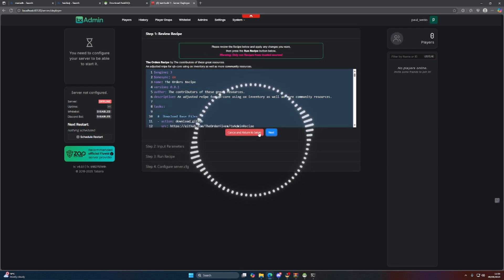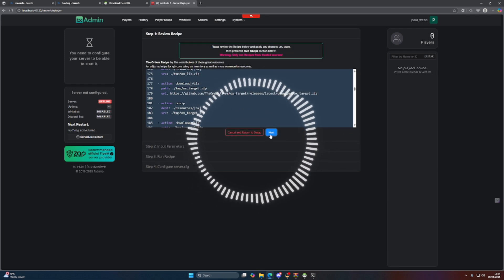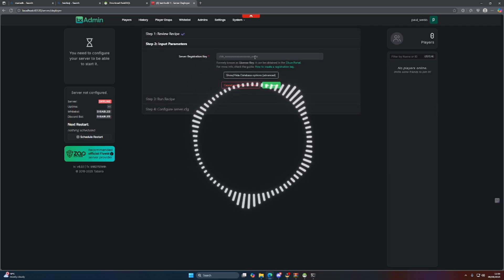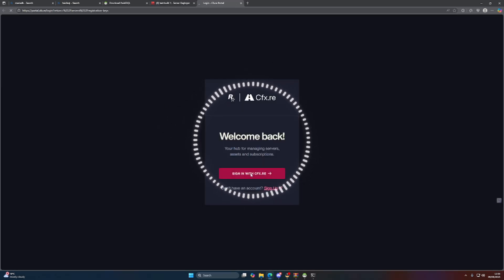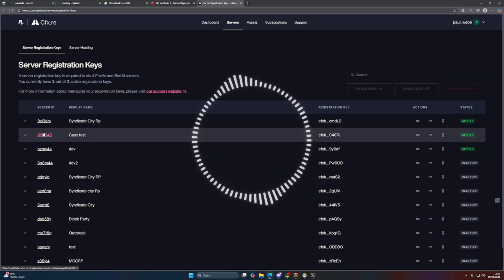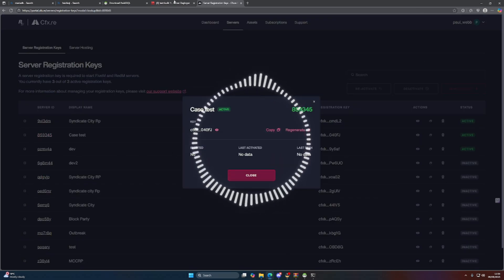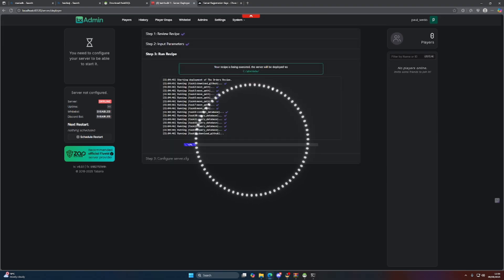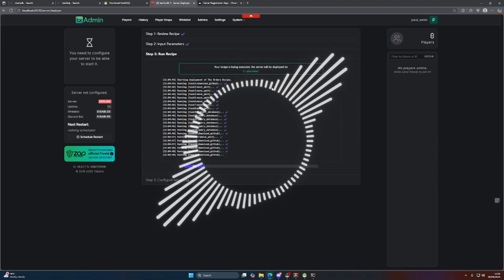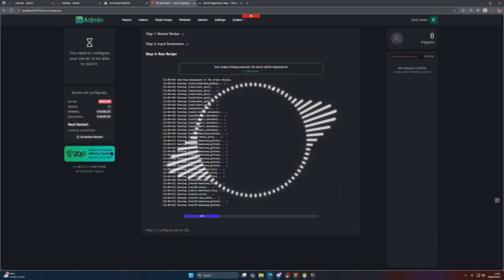Click to make sure everything looks right, then click Next. Here's the interesting part — it's going to ask you for your license key. I have a license key so I can proceed. Once entered, that is going to build your FiveM server automatically.